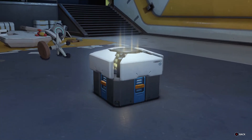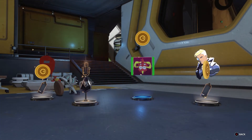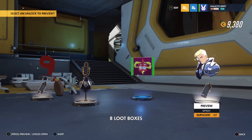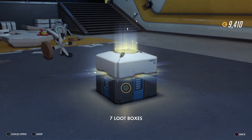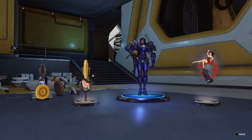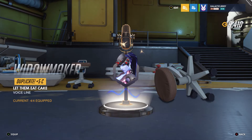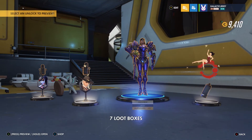9 to go. Four duplicates, one voice line — 'I'm back in black.' Two sprays, one player icon, one voice line. Final 8: three commons, one rare, two voice lines. Let's see what this one is: 'Let them eat cake.' 'I run this show.'